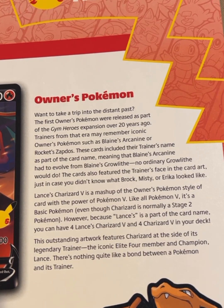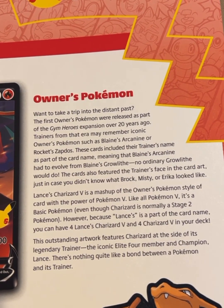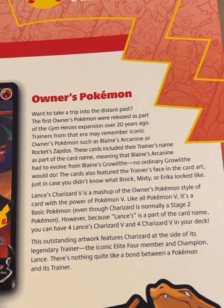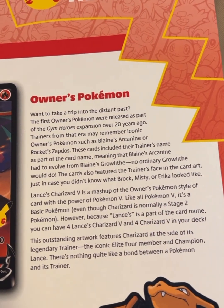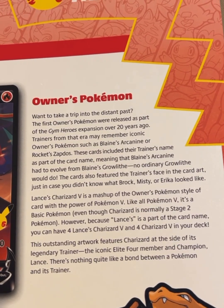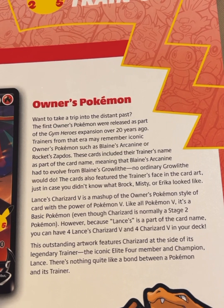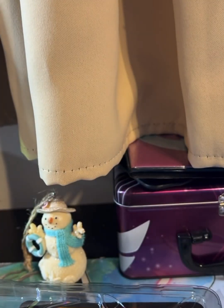Like all Pokémon V, it's a basic Pokémon, even though Charizard is normally a stage two Pokémon. However, because Lance's is part of the card name, you can have four Lance's Charizard V and four Charizard V in your deck. This outstanding artwork features Charizard at the side of its legendary trainer, the iconic Elite Four member and Champion Lance. There's nothing quite like a bond between a Pokémon and its trainer.